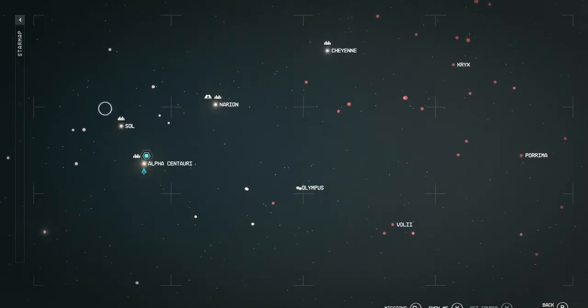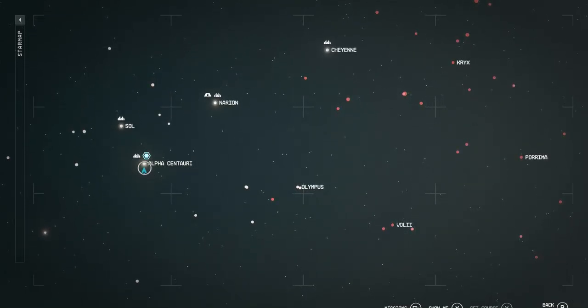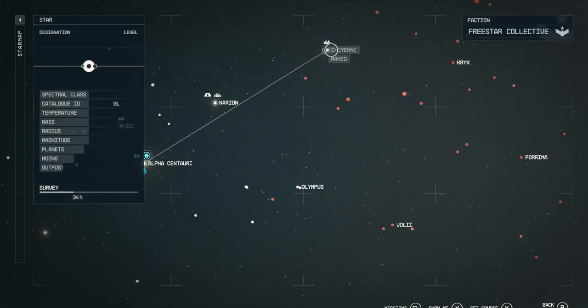Now, to get it, what you need to do is go to the Cheyenne system, which is like in the top diagonal right of the Alpha Centauri system.